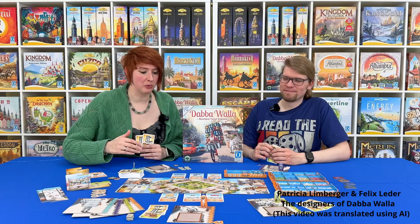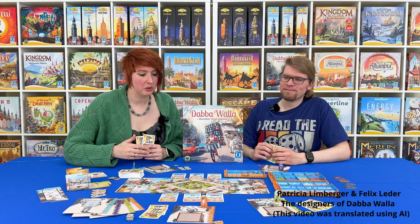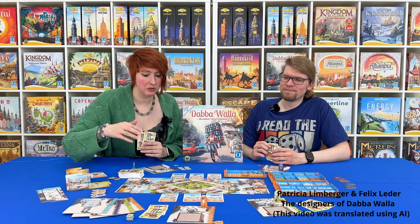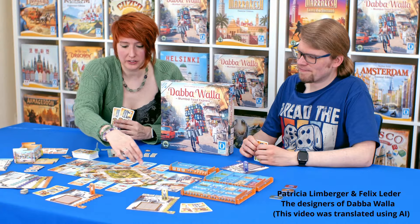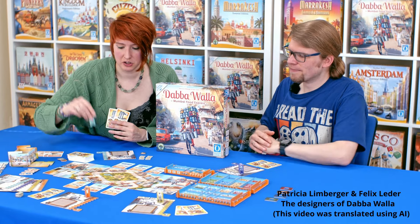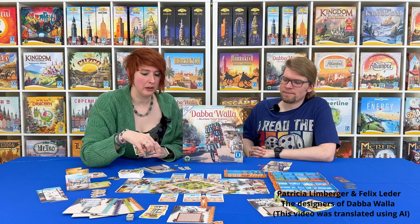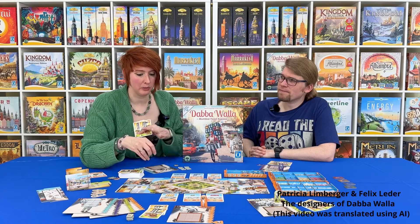During the pick-up phase, which is the initial phase of the game, we proceed on this side of the game board. Mumbai is represented with a total of six different fields where we can place our Dabawala — this small figure — to gradually collect cards, that is, to pick up Dabas at home.